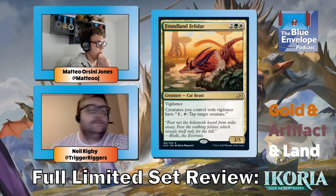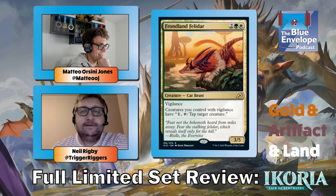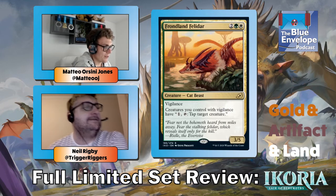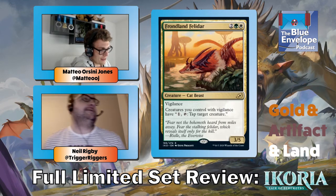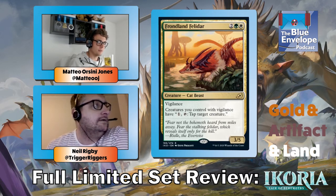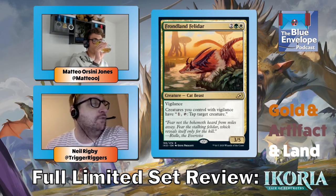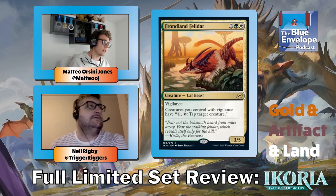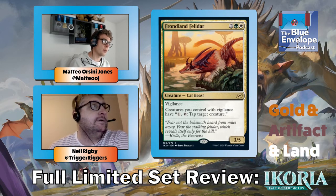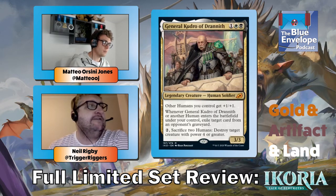Frondland Felidar — let's see how long this is legal in standard. The last Felidar got banned, but this one's fine. It's very good in limited: creatures you control with vigilance get 'tap: tap target creature,' which includes itself, so it can attack and tap something. As soon as you have a second creature with vigilance it becomes busted. First card — try and draft around it.